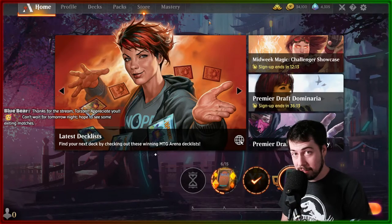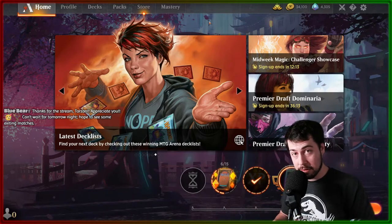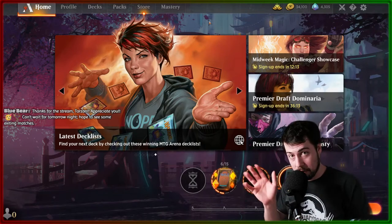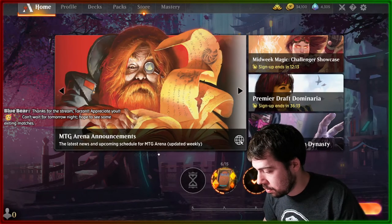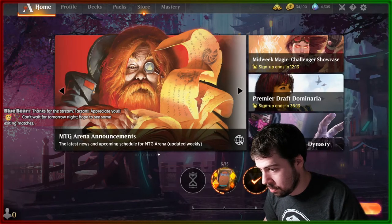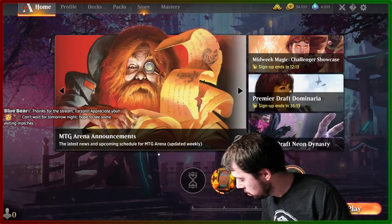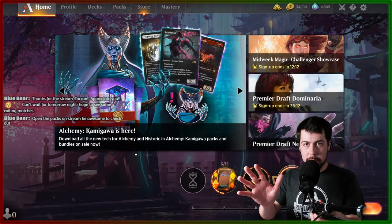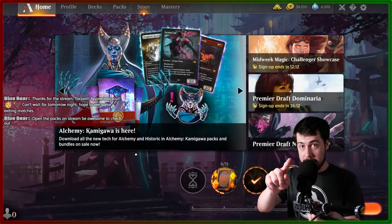Hopefully some more exciting stuff tomorrow night — taking down Izzet Phoenix again. See you all later! Getting up there aiming for at least 50 packs from Streets of New Capenna, might spend some money to open a hundred packs. Definitely going to be a big pack opening — keep an eye out for that.